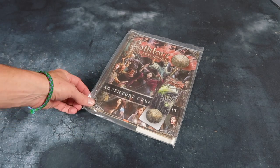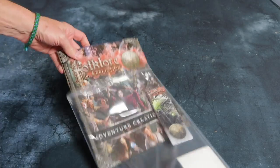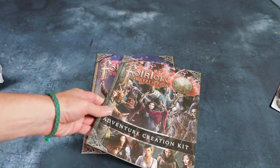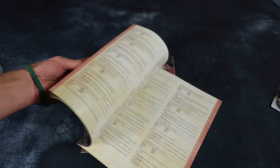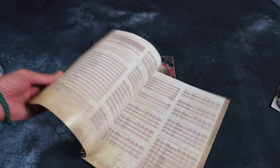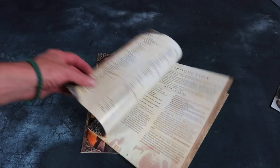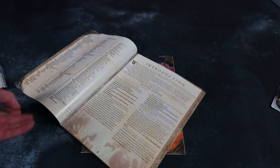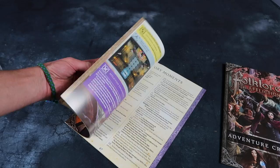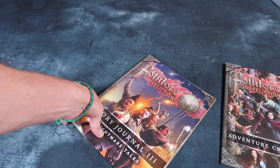Okay, we're going to start plowing through some of the extra stuff in the Mystic Pledge now. We've got even more adventures — I've got days, weeks, months worth of adventuring stuff. We've got a bookmark — everyone needs a bookmark. We've got the Adventure Creation Kit. I had a little flip through this before and it's an astonishing amount of content — a whole lot of stuff here for creating your own adventures. It really is like a whole role-playing game in a box. Plus we've got Story Journal 3 — Nightmare Tales. No shortage of content.